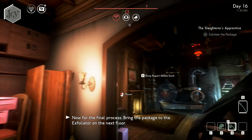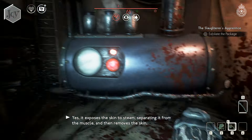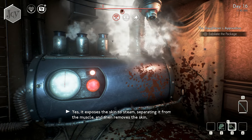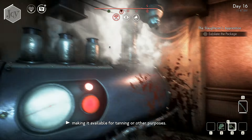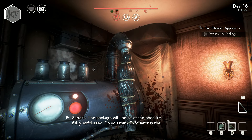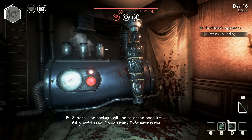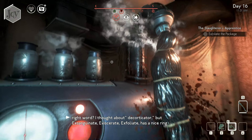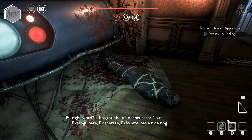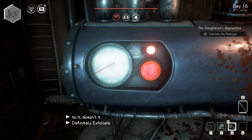Bring the package to the exfoliator on the next floor! Exfoliator? Yep! It exposes the skin to steam, separating it from the muscle. And then it removes the skin, making it available for other purposes! Mount the package on the expo— Superb! The package will be released once it's fully exfoliated! Do you think exfoliator is the word for it? Decorticator! But it's sanguinate! Eviscerate! Exfoliate! Has a nice ring to it, doesn't it? Definitely exfoliate!